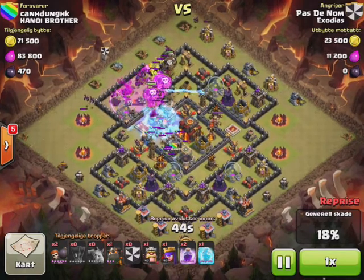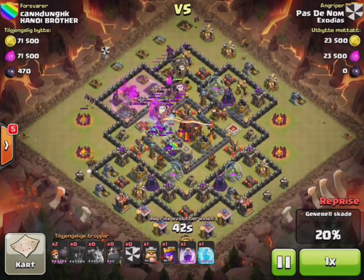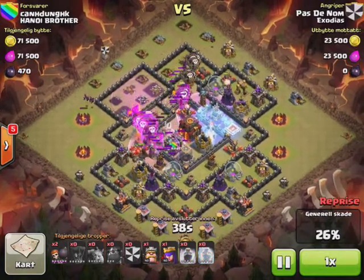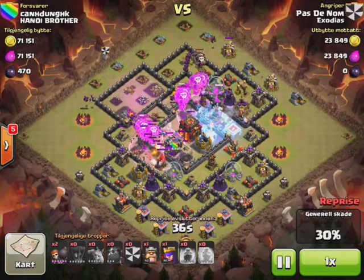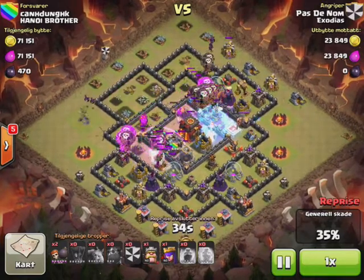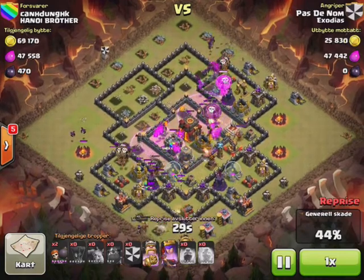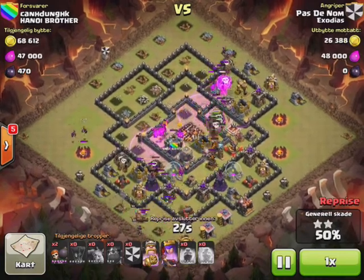He's dropped his lavas with no clearing of the CC. You can see tons and tons of minions, so he's going to clear the base fairly quickly. He's used all his spells about halfway through the base, but you can see he's taken out everything but one AD and he's still got two lavas left.